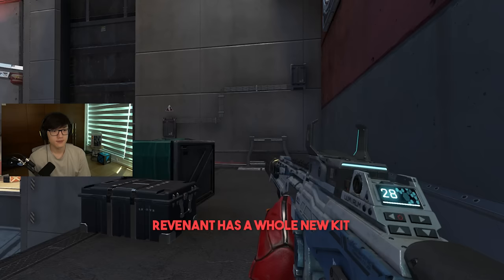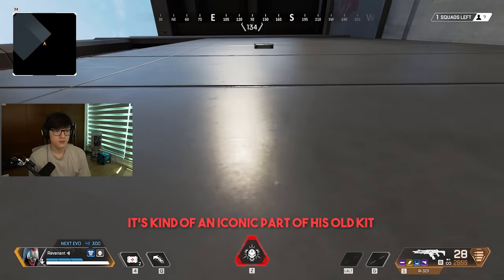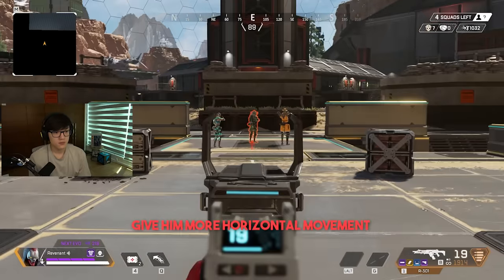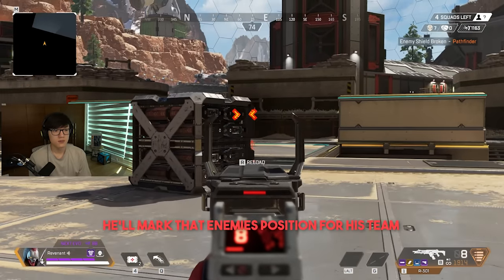Revenant is a whole new kit. Revenant's passive — we're calling it Assassin's Instinct. We wanted to keep the faster crouch speed and the wall climb from before, as it's kind of an iconic part of his old kit. His wall climb has been improved to give him more horizontal movement. He's also able to see nearby enemies that are low on health, and if Revenant gets them low himself, he'll mark that enemy's position for his team.